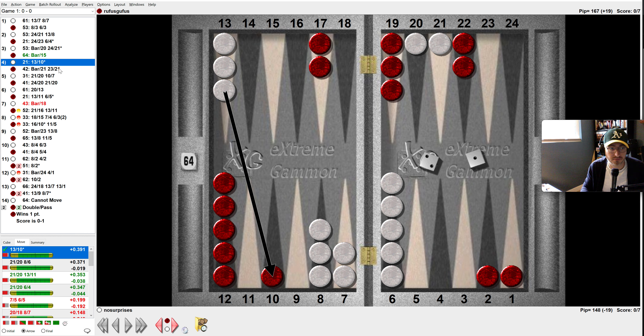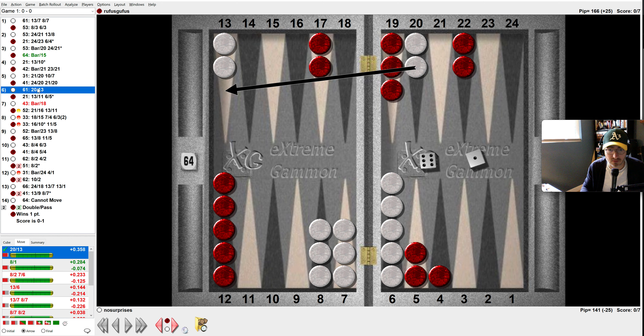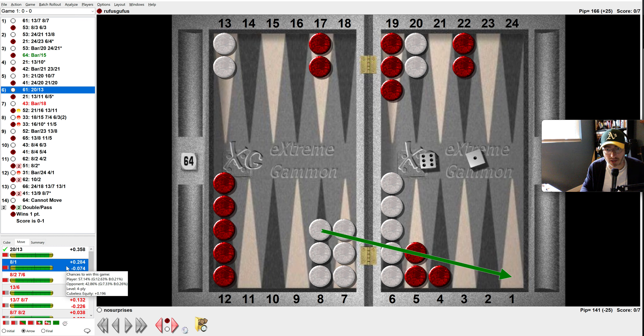Just hit them and see what happens. They anchor up, I anchor up on this rule. This was another decision — I could have made the 5 point, left the 6 shot, but this was slightly better. Both of those plays are not a huge deal. 6-1 at this point, you're looking at burying a checker to keep your anchor or just going for it.